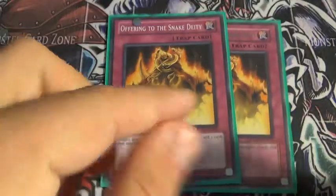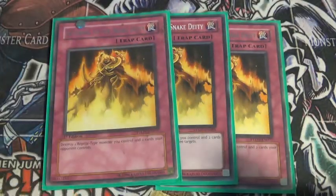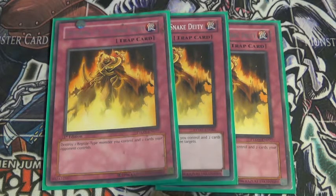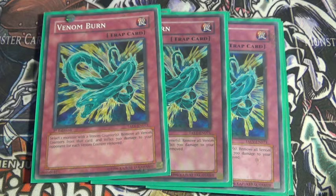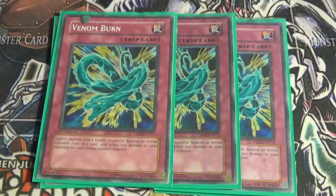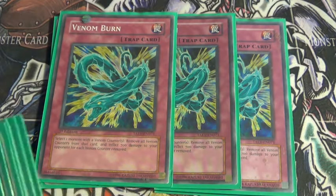For the traps, 3 Offering to the Snake Deity, which is very good. You tribute a Reptile Monster and then destroy 2 cards on the field — it's basically an Icarus Attack. And 3 Venom Burn — I love this card. It's slow and kind of hard to get off, but if you do it right, it burns your opponent for 700 points of damage for each Venom counter on their monster. You can rack up damage from Snake and Serpent and then stall.